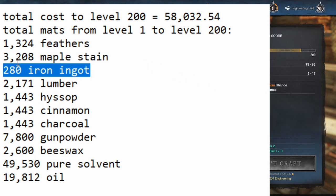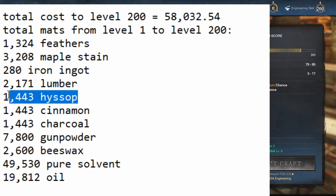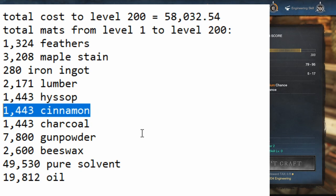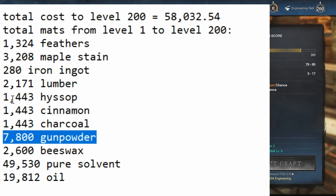Iron ingots are not bad — 280 iron ingots is like nothing. The lumber would be kind of a pain to do yourself, but it's going to be 2,171 lumber. Hyssop is easy — 1,443 hyssop. Cinnamon would not be so easy to get yourself; I'd definitely recommend buying it, but it comes from hyssop plants in a certain biome — maybe Monarchs Bluffs. Charcoal — 1,443 charcoal — that's not so bad to gather. And 7,800 gunpowder would take a long time compared to just buying it since it's 0.01 each. You'd need to farm flint and saltpeter, and it could take many hours.